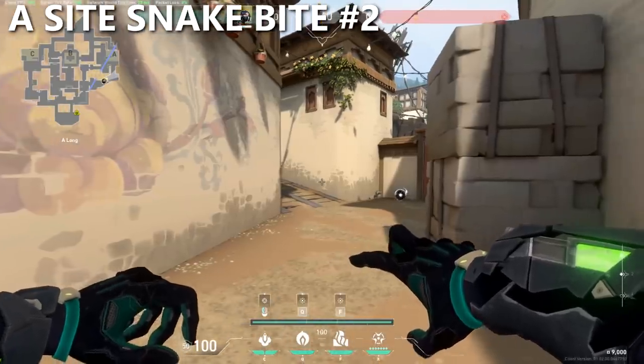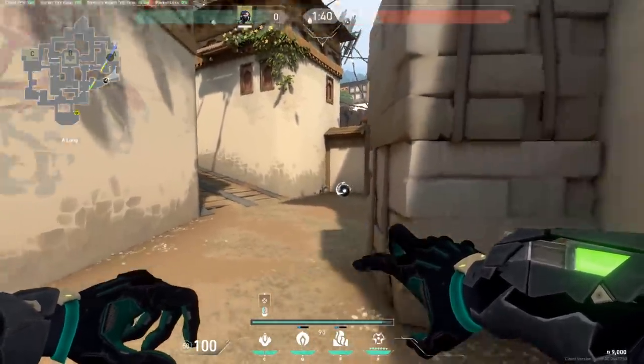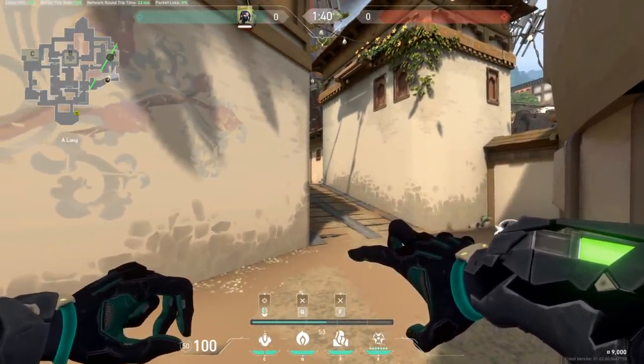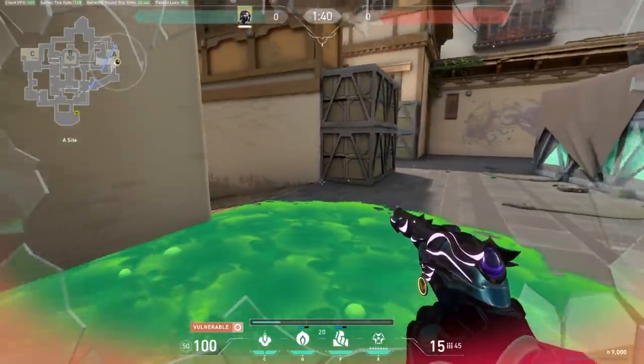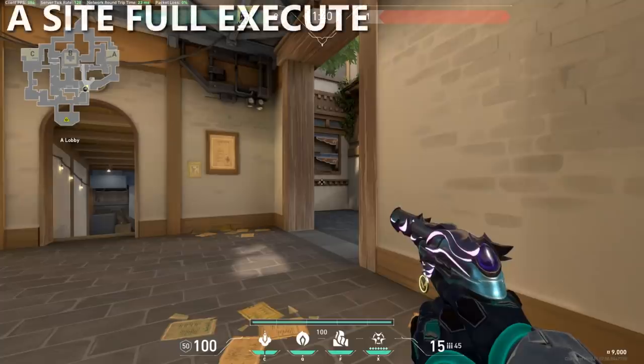For the other snake bite, pop your smokes and start walking up long, lining up along this box. You can then easily shoot a snake bite to clear out this close right corner at the top of the ramp. Anyone playing in this area will be forced to either back up or swing and take the gunfight. The full A-Site execute should look something like this.